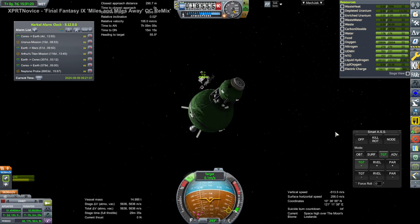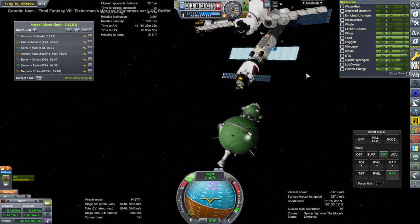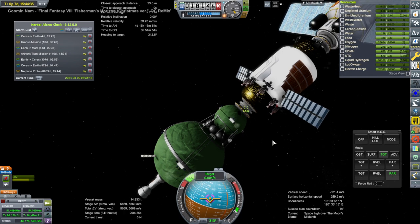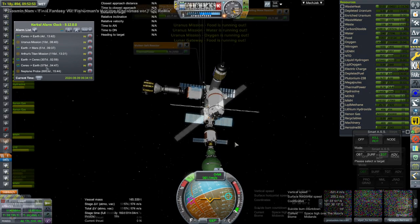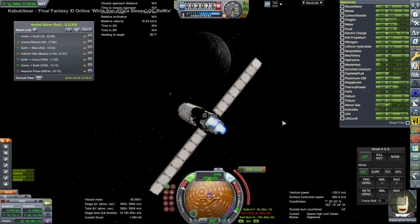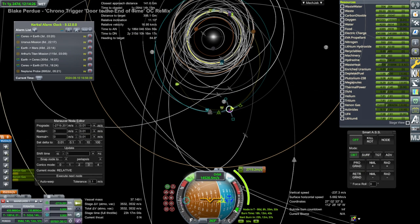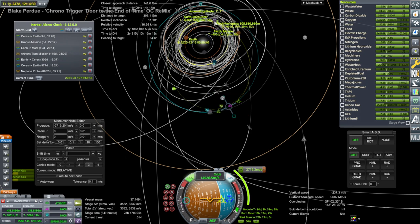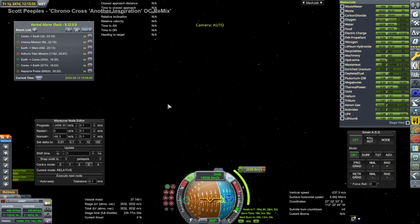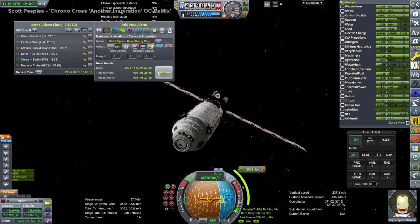We rendezvoused with Lunar Gateway with plenty of fuel to spare. The Pair is basically just a spherical crew capsule attached to a much larger sphere containing the hydrogen for the nuclear engine on the tail. It is all docked and we turn back to Copper Spikes — I decide to bring him home because there is a Ceres-to-Earth window pretty quickly. The next window is less than two years away but still a while. Copper Spikes was not present to answer whether he wanted to come home or hang around Ceres, so I decided it would be best to bring him home since there wasn't too much to do around Ceres right now, and maybe he could go on a different trip since this one had basically been fulfilled.